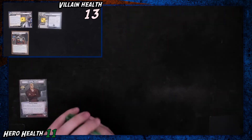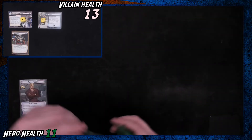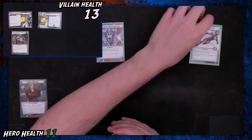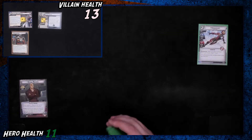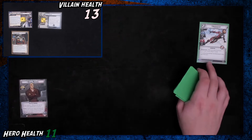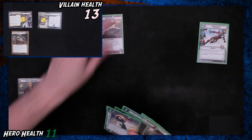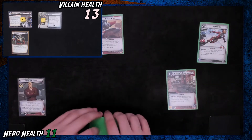I think we're going to start with what we always do, which is pay one for this Riri. I was going to do this actually, but you have to be in hero form. So if you play it from your hand, draw a card — she costs one less because of that.